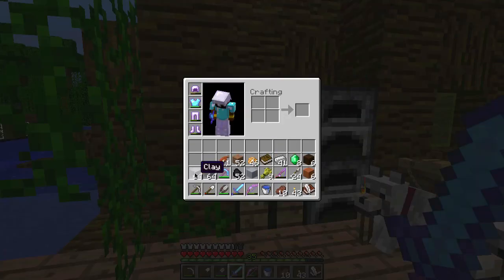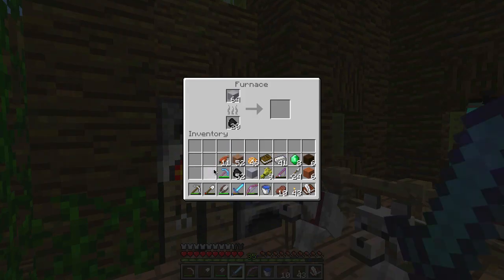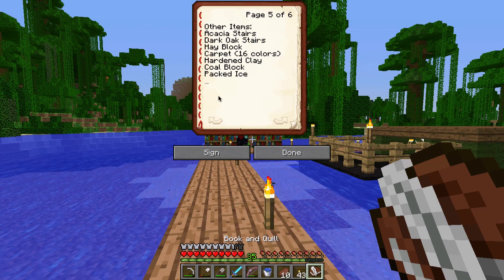Thankfully I've obtained quite an abundance of clay which we're going to harden-ify. We'll shove this in here and this will all get done cooking whilst we sort out other things. We're down to this part - we've got acacia stairs and dark oak stairs, and I've got the wood for that on me. Hay block, we just need wheat. Carpet is another thing we need in all 16 colours. Hardened clay is just one piece of hardened undyed clay, and a coal block.